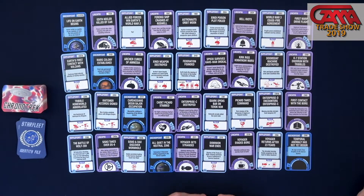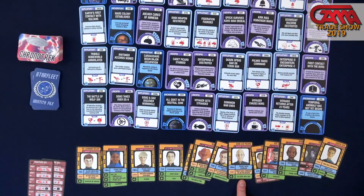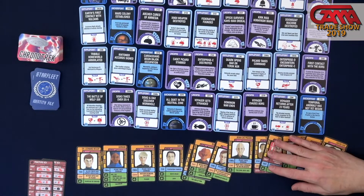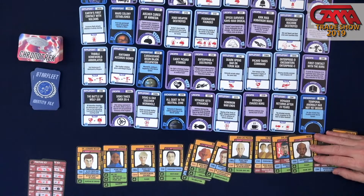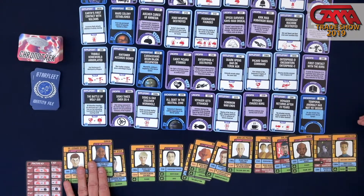One way ChronoTrek is different from original ChronoNauts is that I've mashed things up. In ChronoNauts there were ID cards and mission cards, and they were separate. Here, I've combined them all into one structure, so characters will have some timeline requirements as well as needing an artifact, all on the same card. There's a bit of a range — some will focus more on timeline, some on artifacts, depending.